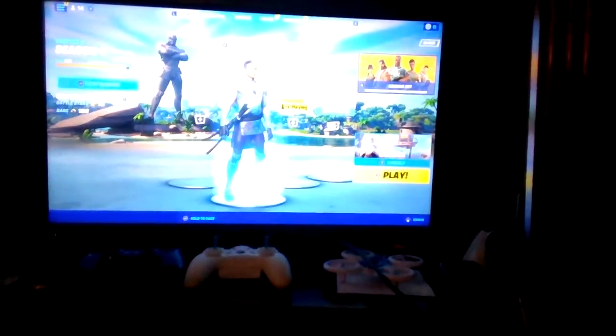To start, enter Creative from the main menu and tap Play. When you log in, run over to a matchmaking portal just like I do. A matchmaking portal should look like this, then interact with the little computer on the side.